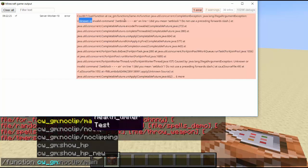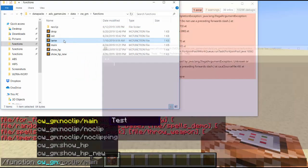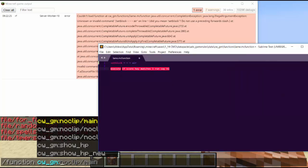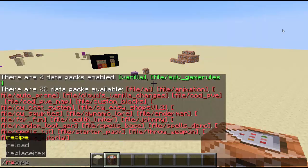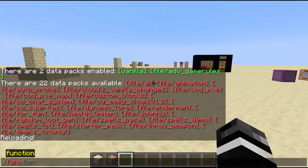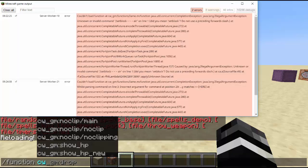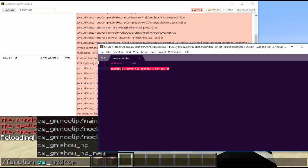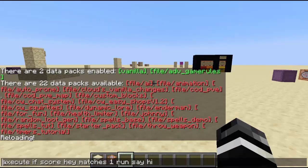The output log also gives you some help. It says 'invalid command slash set block, error on line one — did you mean set block?' So it's telling me that slash set block doesn't work, and yes, I did mean set block. So I fixed that problem, then I type reload. Typing reload will reload the data pack. Now let's try it again — it's still not there. Looking in the log it says 'invalid while parsing, incorrect argument for command,' so this command that uses matches probably doesn't work.